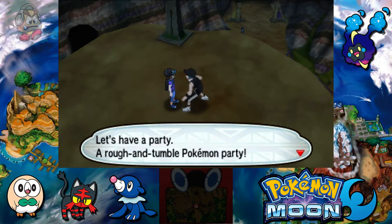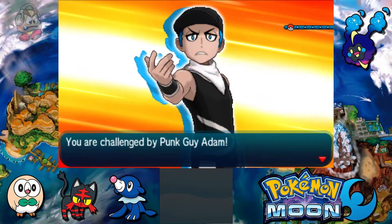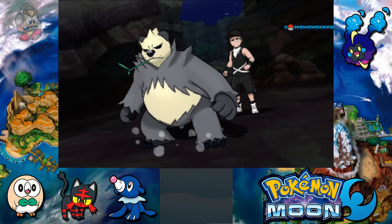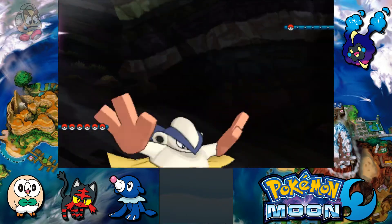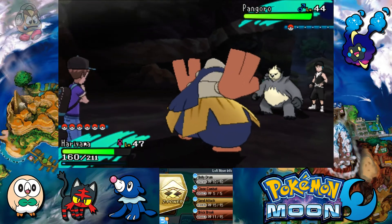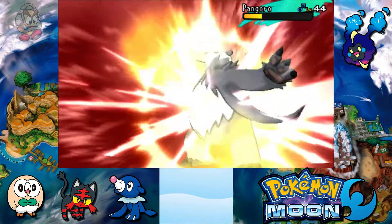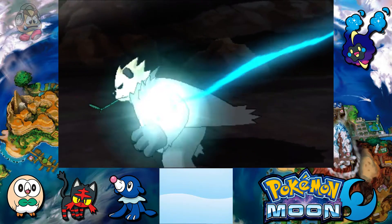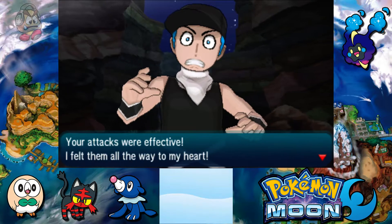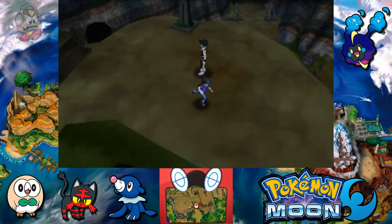A trainer challenges us to a rough and tumble Pokemon party! It's Punk Guy Adam with a single Pokemon — Pangoro! Pangoro is dual-type Fighting and Dark, which is a bit funny because that means he's actually weak to his own typing — Dark types are weak to Fighting. Let's give him a Close Combat. As you can see, Close Combat is so powerful! It will reduce your stats, but since there's no more Pokemon, we don't get any stat reduction.